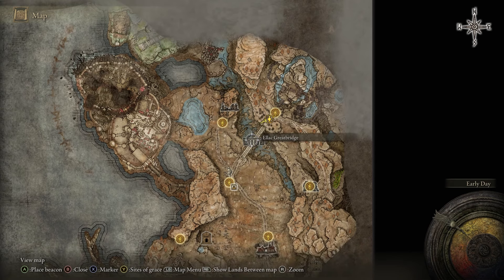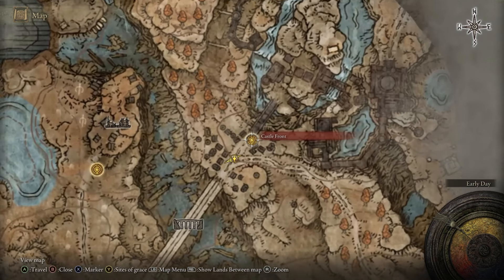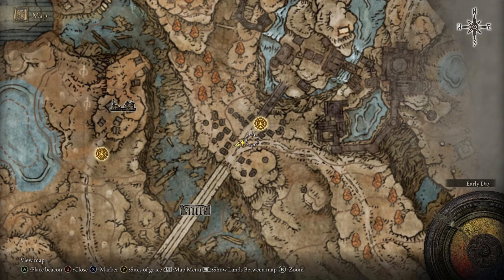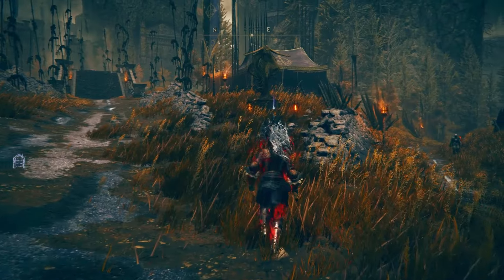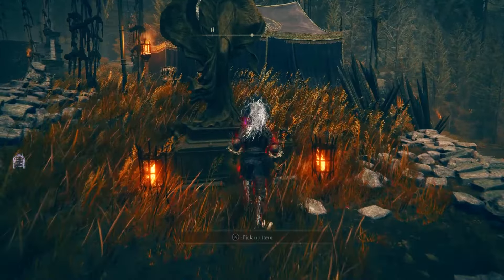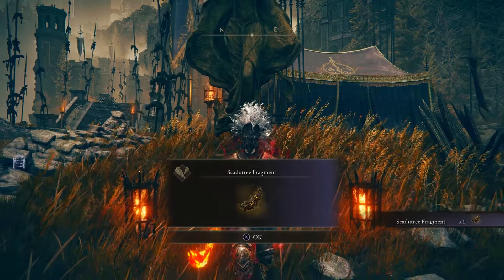The next location is just across the Alec Bridge — the Great Bridge over here. If you go across the bridge you'll see there's a Site of Grace, but we're actually going to go to this location at the corner between these two roads. There is a statue without a head that has an item at the foot of it, and if you pick it up, it's a Skadu Tree fragment.